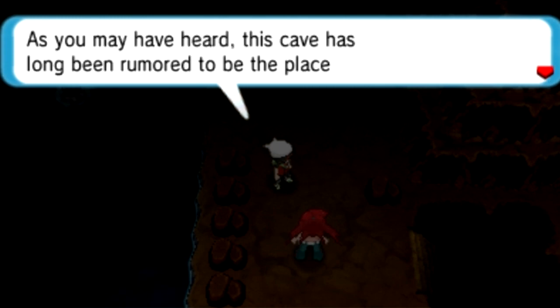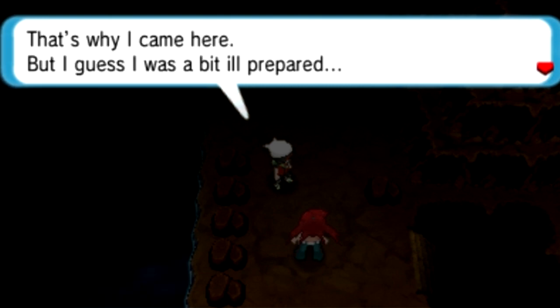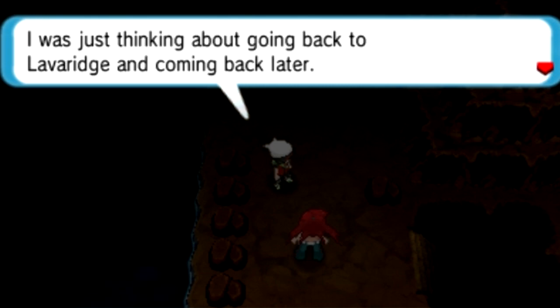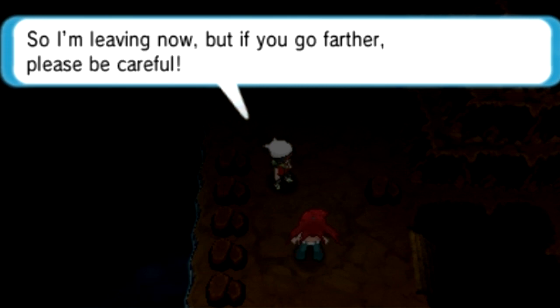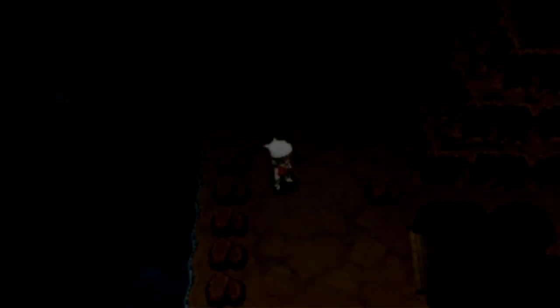Flannery — that's why we're here. As you may have heard, this cave has long been rumored to be the place where a rare Fire-type Pokemon lives. That's why I came here, but I guess I was a bit ill-prepared. I was just thinking about going back to Lava Ridge and coming back later, so I'm leaving now. If you go further, please be careful. She's looking out for me. So, Flannery pretty much confirms our assumption.